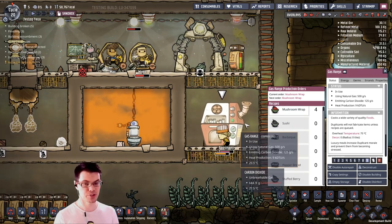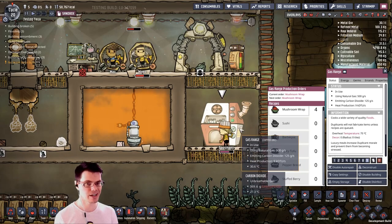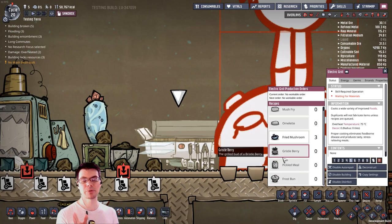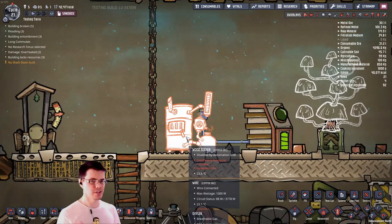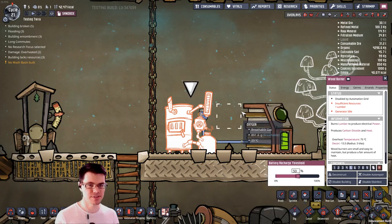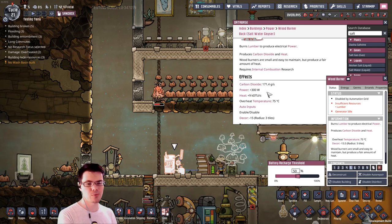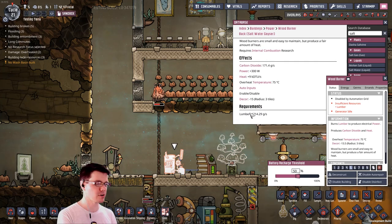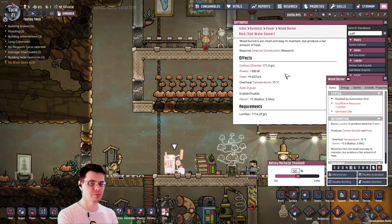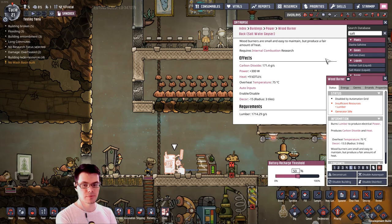The disadvantage of the gas range is that it uses quite a bit of resources — it seems to consume quite a bit of natural gas and outputs a fair bit of carbon dioxide. One big change to the game is that barbecue is no longer available in the electric grill. That brings us to the next piece of equipment, the wood burner — a new way of generating power inside our base. The wood burner produces a fair bit of carbon dioxide, generates 300 watts of power, and consumes lumber at 1.7 kilograms per second, though I don't think those are the final numbers since it doesn't seem well balanced with its main competitor, the coal generator.